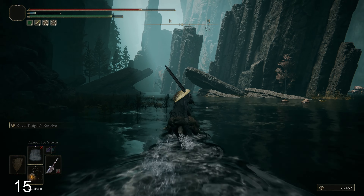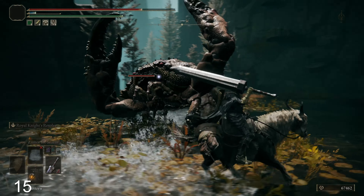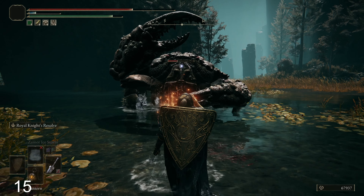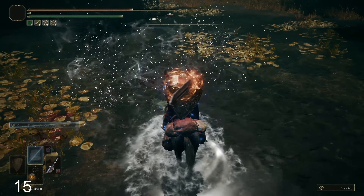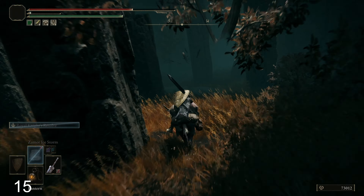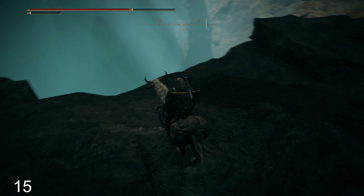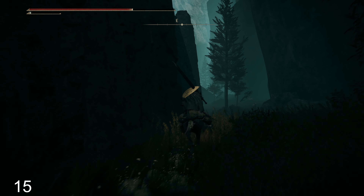Just gotta make sure there's nothing in here. Oh, an item — nothing too important. Probably missing items all over the place though, so many crevices. Almost impossible to find everything on your first playthrough. Hopefully we can find a site of grace somewhat soon. Oh man, crabs! Never want to deal with the crabs. That was a pain in the ass to deal with. Not as bad as the lobsters though — the crab is not as bad as that lobster.